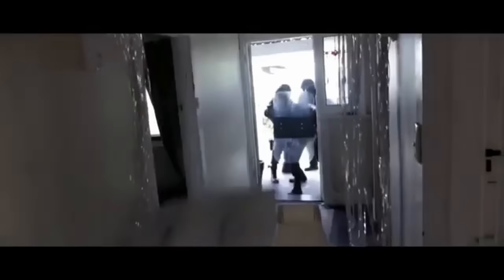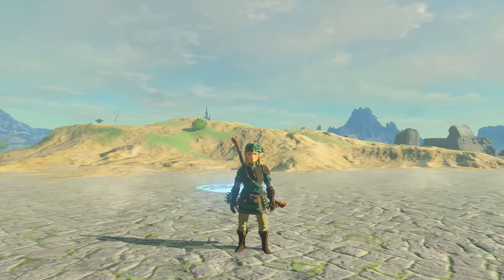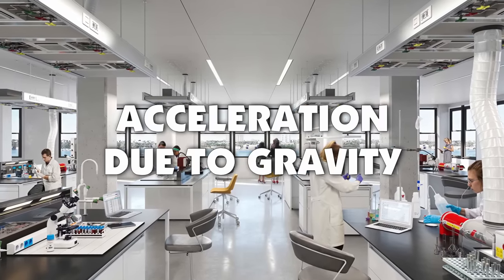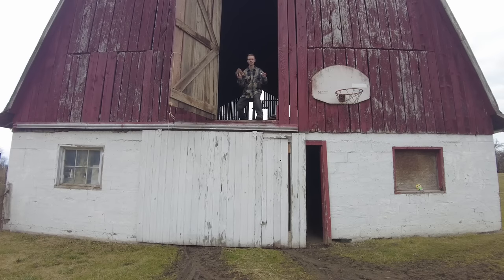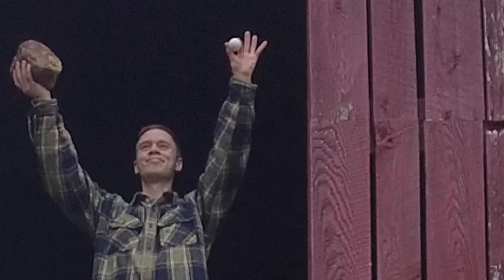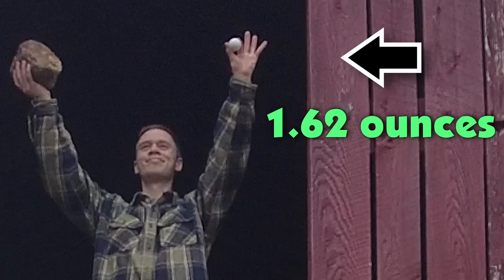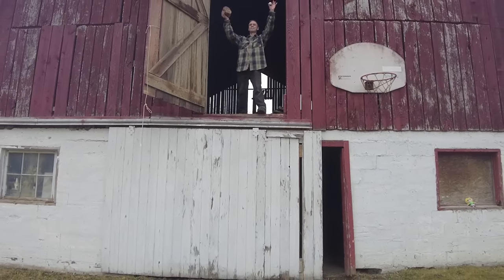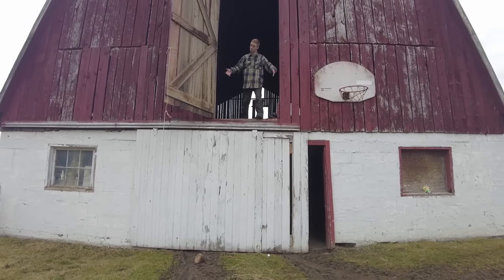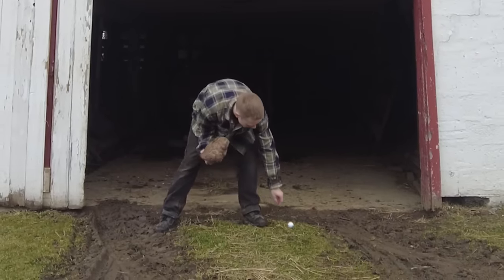But fall speed isn't exactly an accurate measurement of weight. In science, we call fall speed 'acceleration due to gravity.' Generally, as long as you're dealing with two objects that have similar air resistance, they will hit the ground at the same time. Here's a demonstration: I have a rock weighing 11 pounds that I found in my woods, and in the other hand, a golf ball which weighs less than one hundredth of that. Yet when I drop them from the second floor of this barn, you'll see they fall at the same speed and hit the ground at the same time. So in general, weight does not impact how fast something will fall.